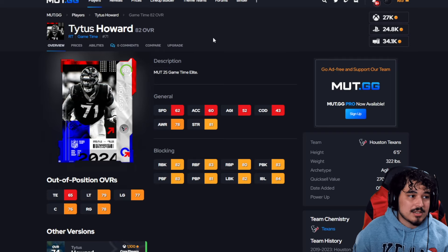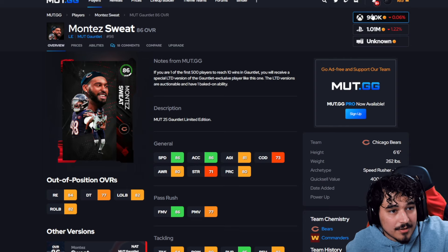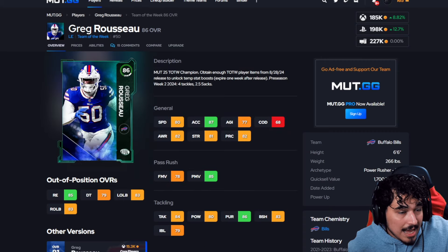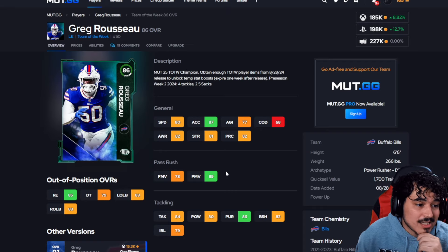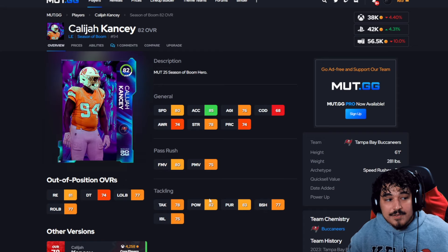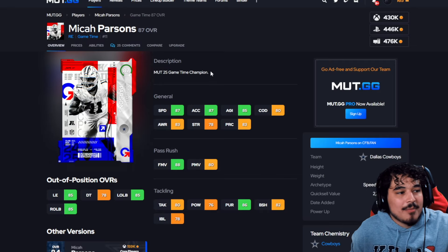From the Game Time promo, at left end we got Montez Sweat — probably a bad buy right now but he is the best high-level left end. Mid-level is Gregg Rousseau — probably the best value here, good speed, good acceleration, good power move, plays well. He also gets right end chemistry if you want to go that way. For low level we have Calijah Kancey: 80 speed, 85 acceleration, 80 finesse move, lower strength but solid against the run — good weight, holds his own, plays pretty well.